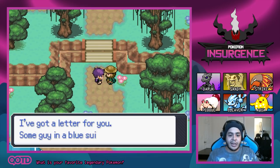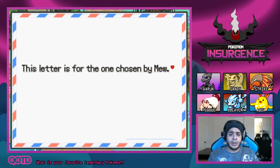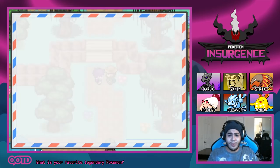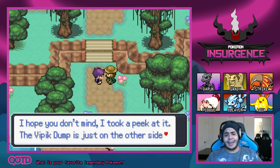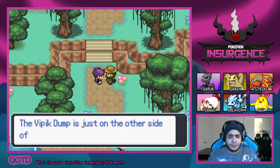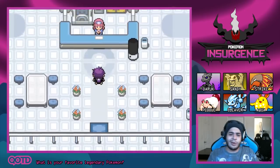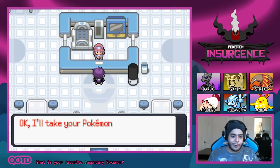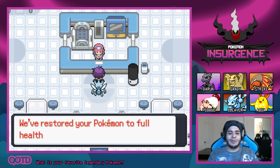A delivery person arrives — they've got a letter for Rodri from some guy in a blue suit. The letter reads: 'This letter is for the one chosen by Mew. We have your friend. We will be waiting in the city dump. Come alone or he dies.' Damien got kidnapped! He is worse than Princess Peach getting captured by these grunts — we're going to have to go and rescue him.